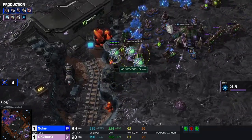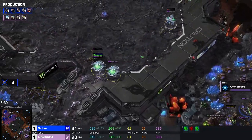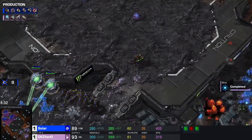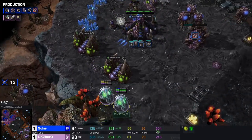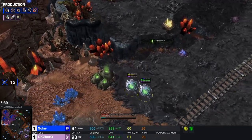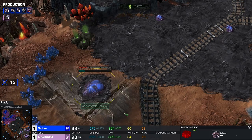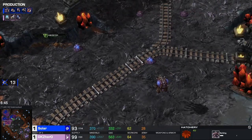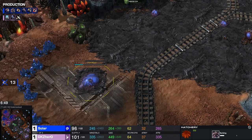Catching a couple more workers near the transfer — not the queens! Good split by Hero, he manages to save that one oracle while getting a bunch more workers. That's 13 workers down — big damage, 17 workers in total. Solar actually went for the triangle base for his third and this one for his fourth.